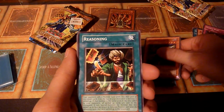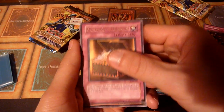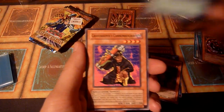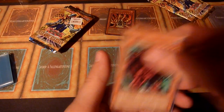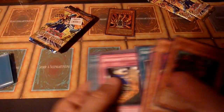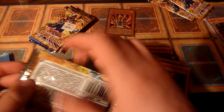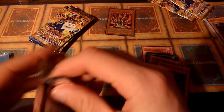Gravekeeper's Spear Soldier — that's nice. Reasoning is also nice. Pharaoh's Treasure, one of the rares. Another Gravekeeper's Guard — I think that's the second one. Hieroglyph Lithograph again. Gravekeeper's Cannon Holder. And Crayule. Let's get the guard. Yes, there we go. Let's make a little pile for the decent commons and rares. Lava Golem first pack. Yeah, that just happened.